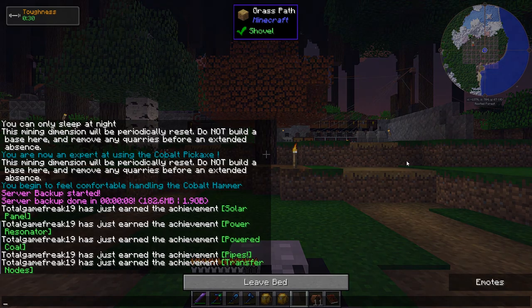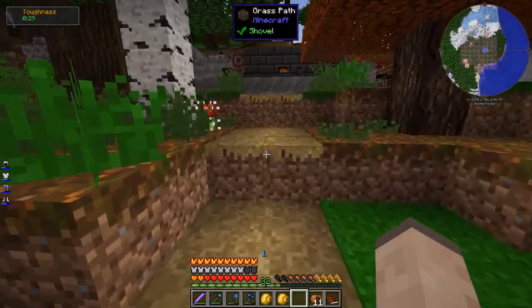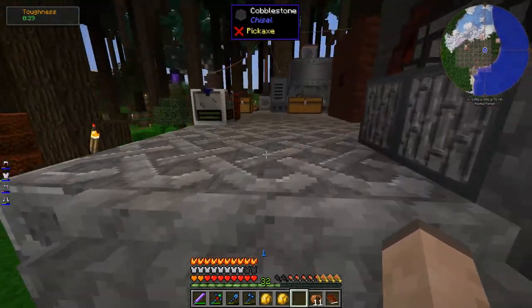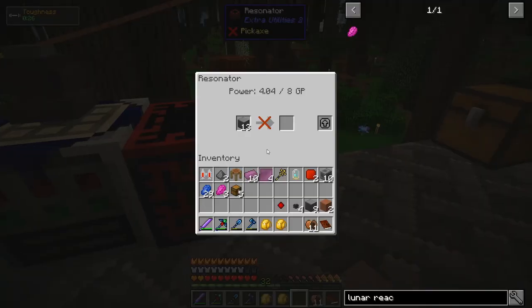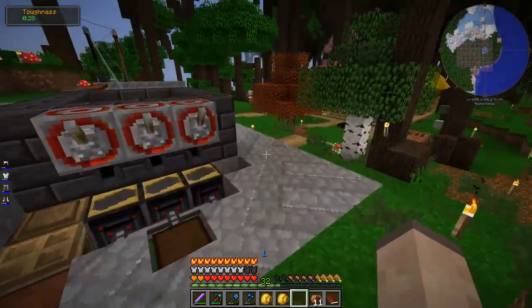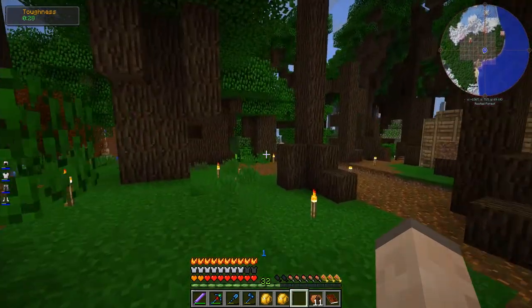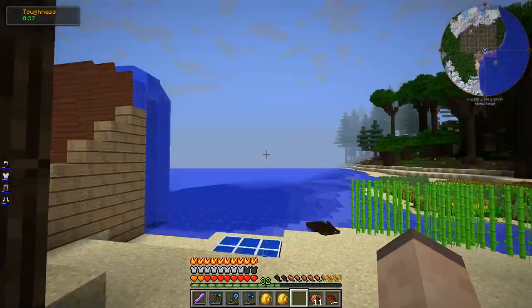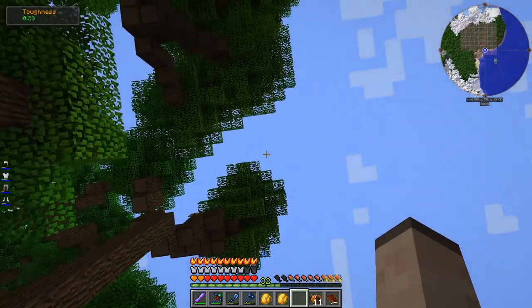So if you're running something like the resonator and it requires 8 grid power, you simply need 8 grid power. If that is met, it goes. If it is not met, it doesn't. The panels said they do 1 GP each, but I'm only getting 4. Alright — they're somehow blocked from the sky. Oh yeah, there are tree leaves directly above some of them. Whoops.